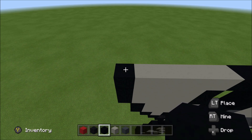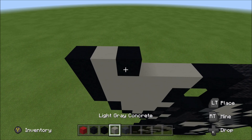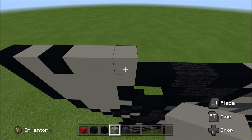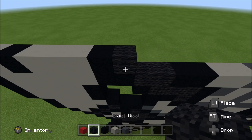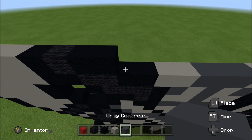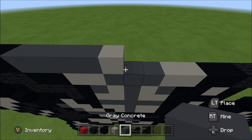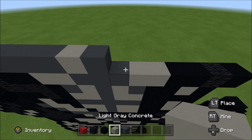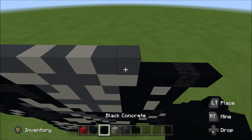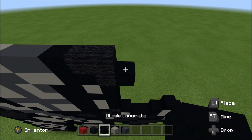Build up above the black you just placed with a black. To the right of it, add a light gray, black, three light gray, and then a black. Wool, two black, four gray, a light gray, gray, light gray, two gray, a black, two wool, and then a black.